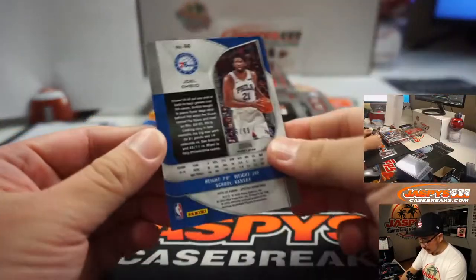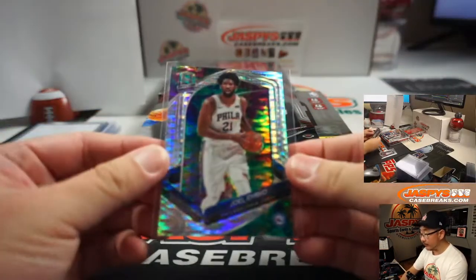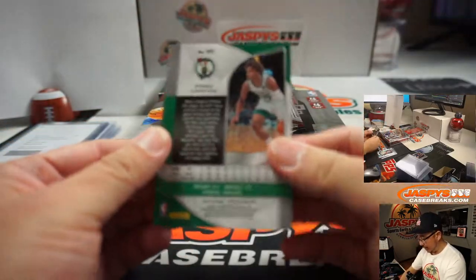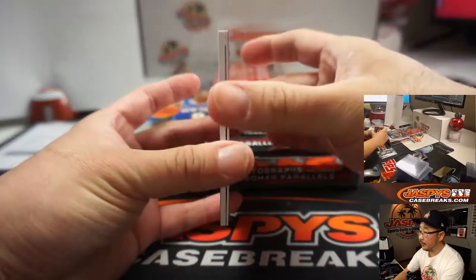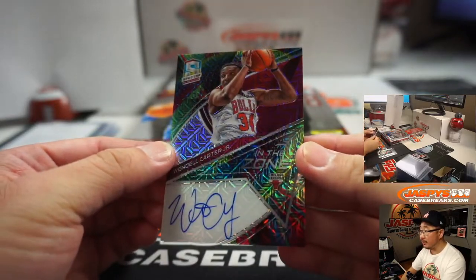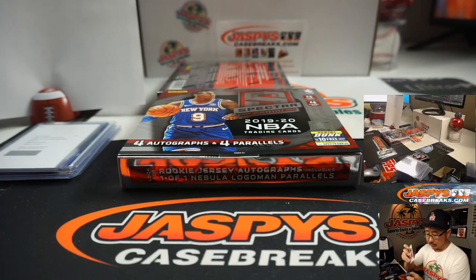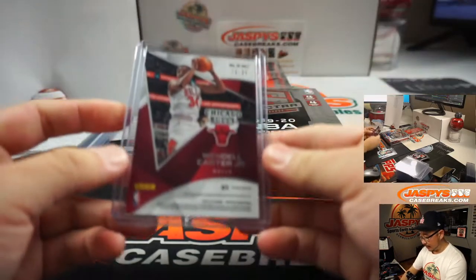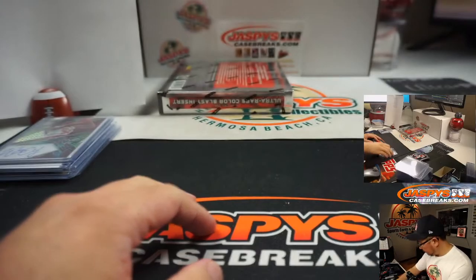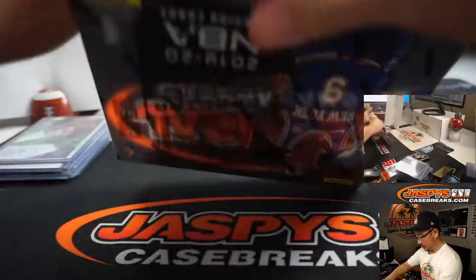We got Joel Embiid, 26 out of 99. That's for Matt McCray at number 6. We got Romeo Lankford and Westbrook, not numbered, who reveals an In the Zone Wendell Carter Jr. And that's 23 out of 25 — Travis S. with number 3.